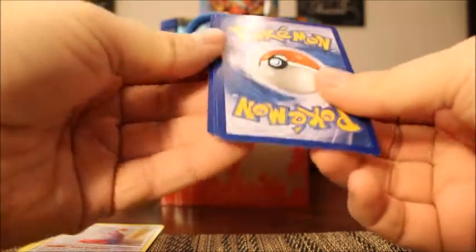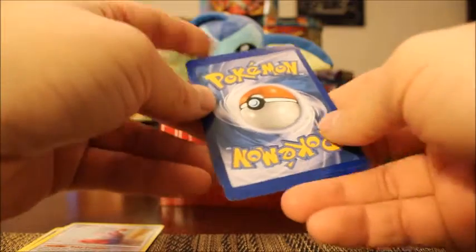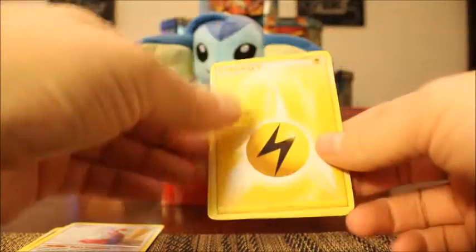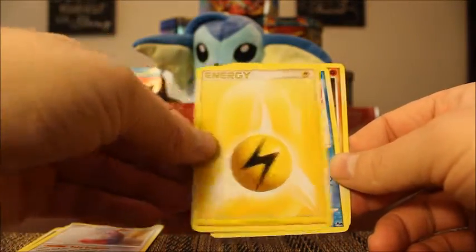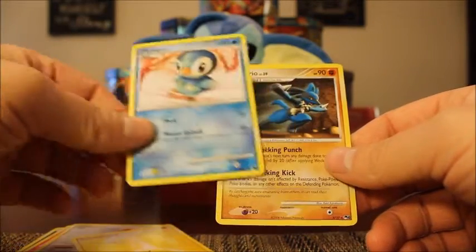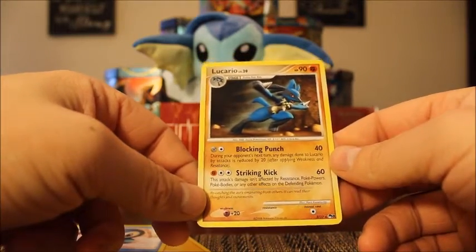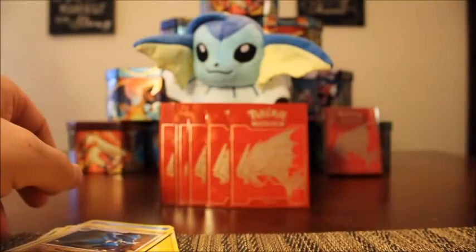So we'll turn it around. All right, we have Lightning Energy, followed by a Common Piplup, and another rare — Lucario! So maybe there's a rare in each pack. Honestly, I have no idea.